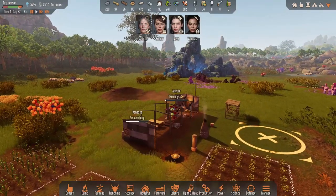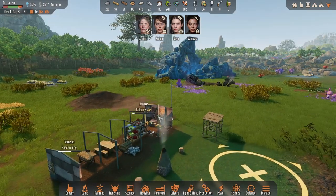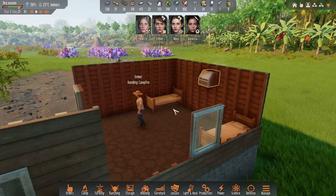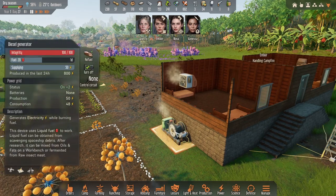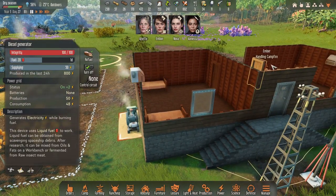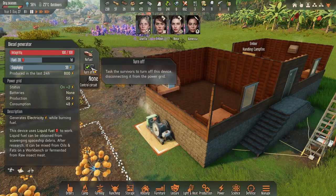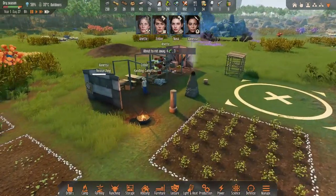What's happening back at base? Vanessa is researching electronics crafting - good, we want to get that done soon. Annette is making hats, very important. Ember is fiddling with the controls on the air conditioning. Quite a few people in the comments said we're going to burn through our fuel very quickly. It takes about 20 fuel to top it up and lasts a couple of days, but right now we don't need the air con on since everybody's outdoors. So I think we turn that off for now.